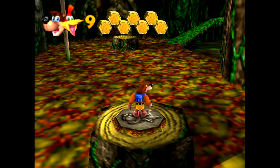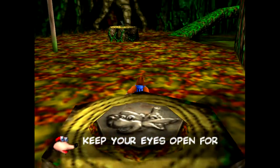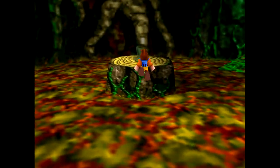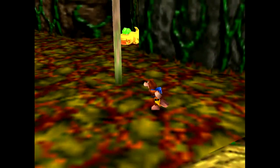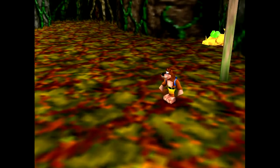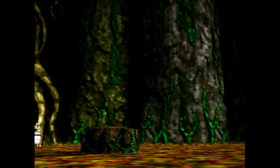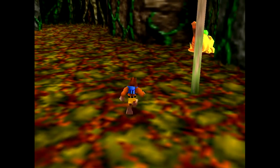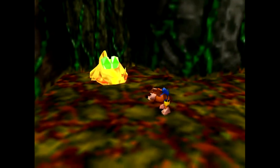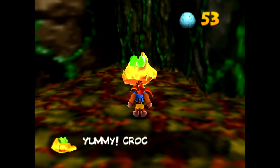Welcome to Bubble Gloop Swamp, the fourth world in Banjo-Kazooie, which is a thing we are playing. I said earlier that I do not like this world. The first reason is it's a swamp level that comes right after a sewer level, which makes it feel less distinct both thematically and visually.